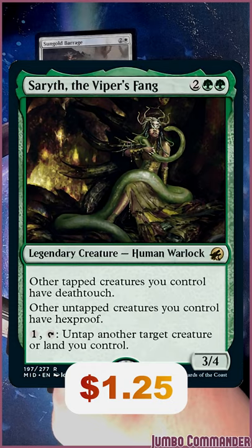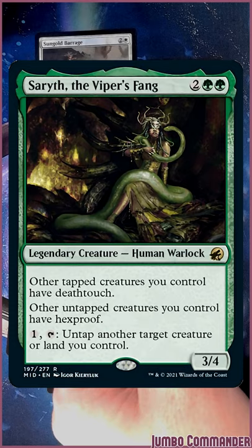Foil Serith is $1.25. I love Death Touch with Trample — that goes really well together. Hexproof is great when you have high-value creatures, but untapping a Gaia's Cradle or a big mana dork is going to be huge in commander games.